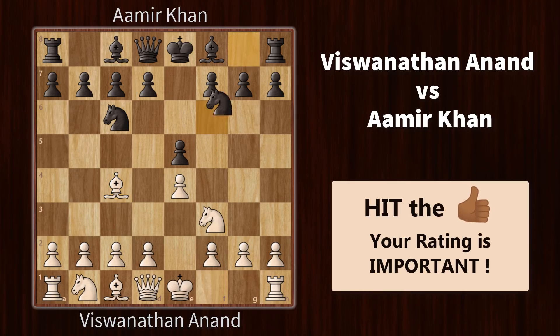Aamir brings out his other knight and Vishy goes for the knight attack. White is targeting this weak f7 square, so d5 is the best move and Aamir found it. After d5, pawn takes, and here we are getting into the fried liver attack.